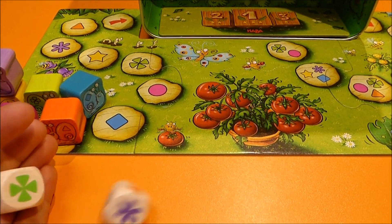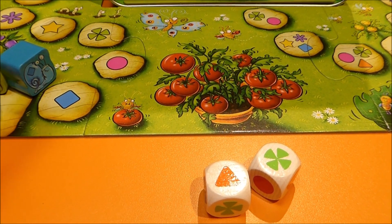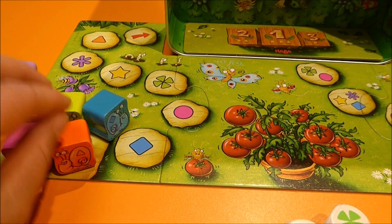The first player rolls both dice. One die shows the snail and the other shows the space where you can place the snail. In this case you can place the orange snail on the green shamrock, or you can place the green snail on the orange triangle.